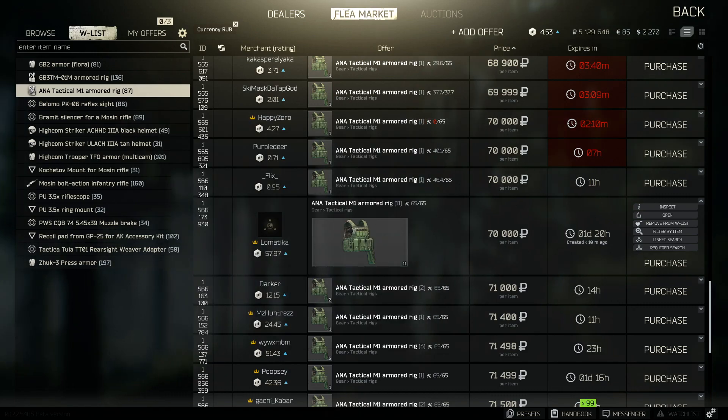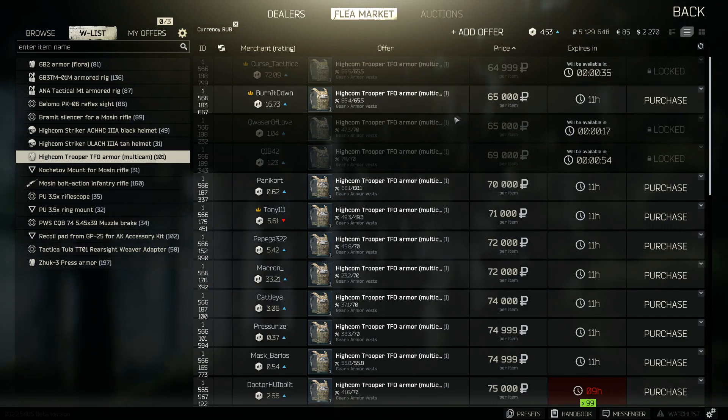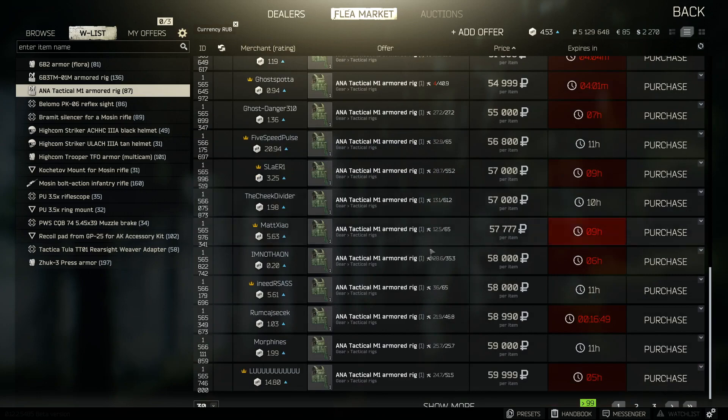To show you why this is such good value — here's a standalone armor without a rig at around 65,000 to 70,000 rubles with roughly the same 65 hit points and class 4 protection. You're paying the same price but not getting a rig. With the Ana Tactical M1 you get both. On top of that, if I inspect it you can see it has 20 inventory slots, which is really big, plus a 4-slot section for things like a helmet. It's a really solid rig and armor combined at 70,000 rubles.